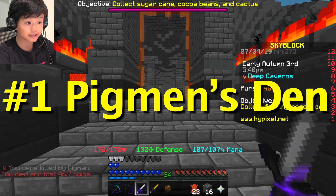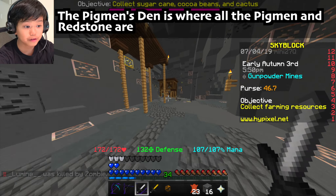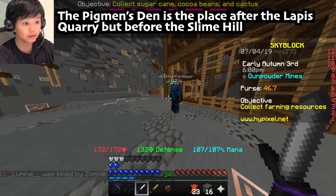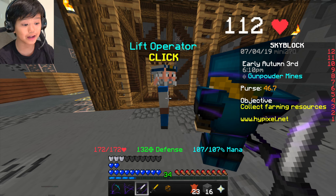I'm going to be doing only the deep caverns today. We're going to go to the pigments den because that's the first place on the list. The pigments den is between the lapis quarry and the slime hill. I'm going to start a five-minute timer to see how much XP we can get in five minutes.